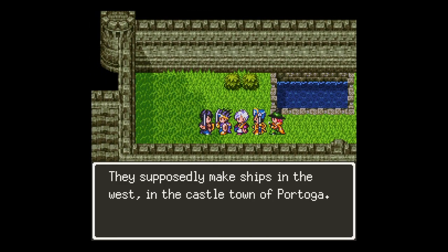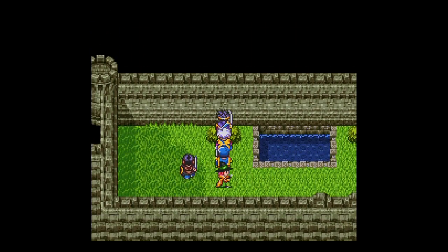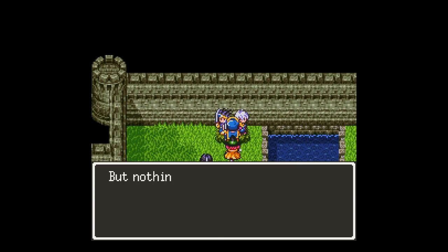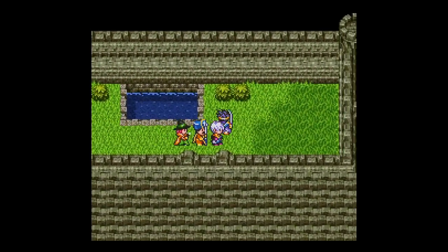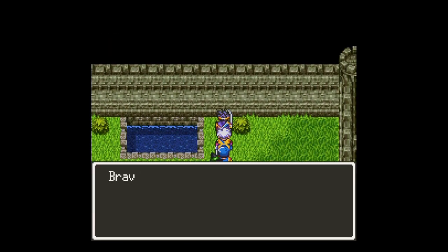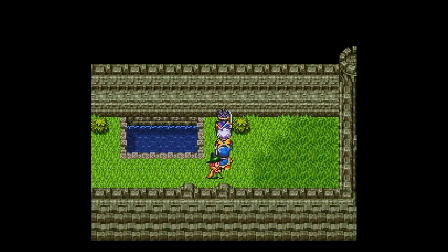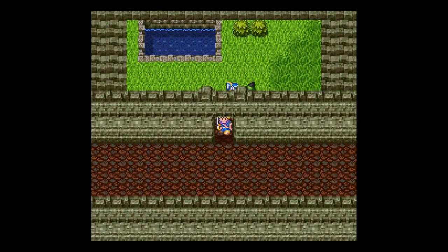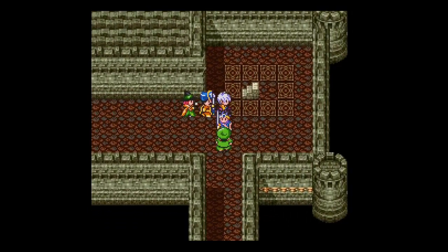Inside, there's a guy that was trapped. Supposedly they make ships in the west in the castle town of Portoga. If you have one, you can sail anywhere in the world. There's some bushes — I wonder if there's maybe like a tiny metal? Oh, there's one. Yeah. So there's that. He tells us what's in Portoga.